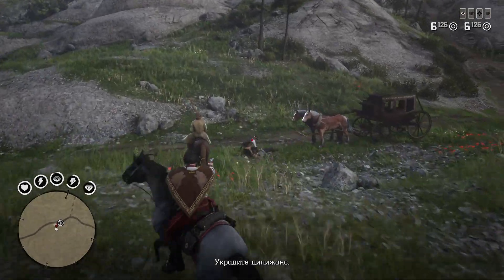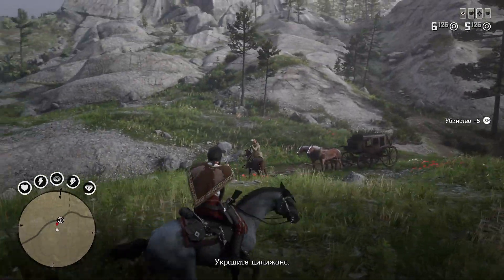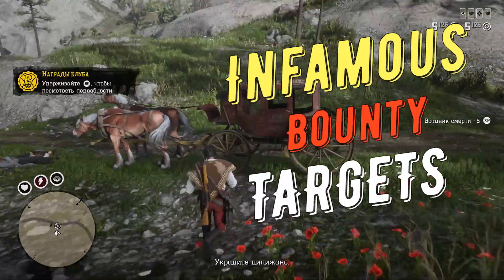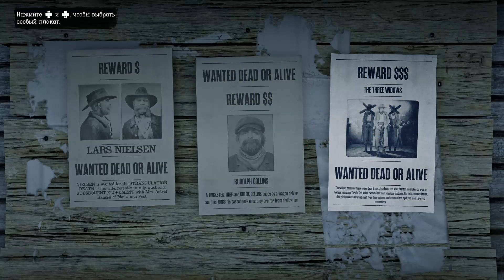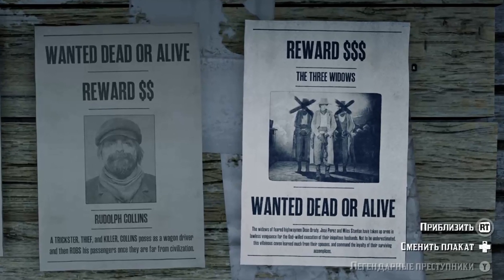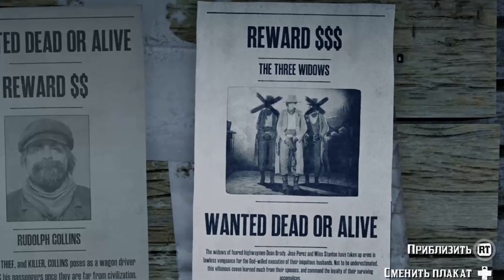What I really enjoyed in this Bounty Hunter upgrade, and what makes it worth 15 gold bars in my opinion, are the new infamous bounty targets. You can find them at any bounty hunter board — just go to the $3 bounties and switch the poster. It's 3 bounty hunter missions connected together and unique for every bounty hunter message board.